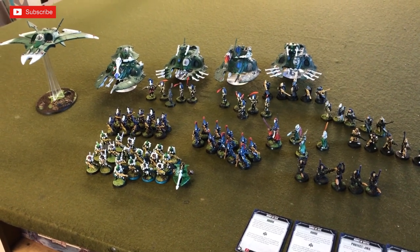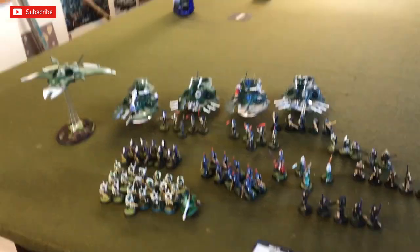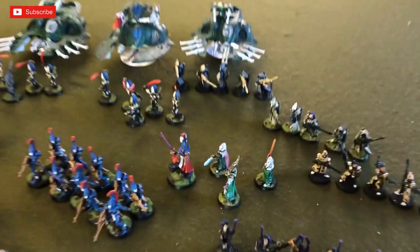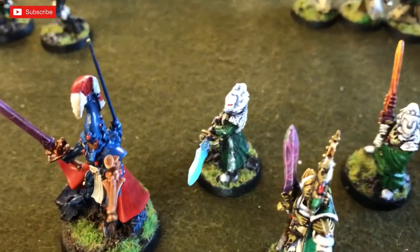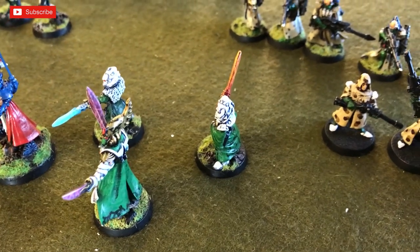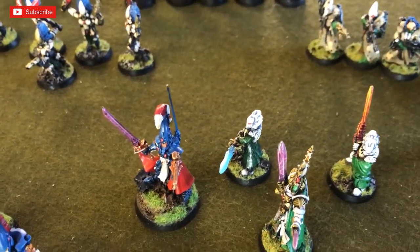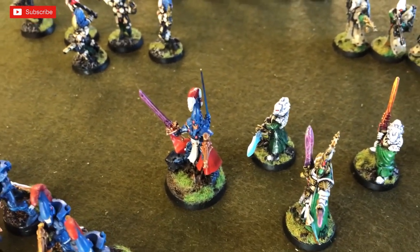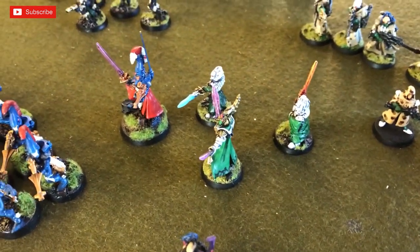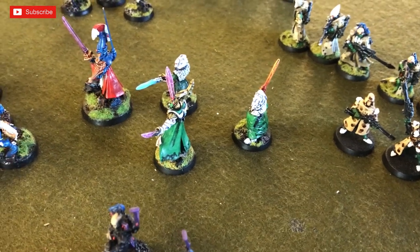I've taken two battalions, giving me quite a lot of command points, which I'll need since he'll have an extra two inches to all movement and an extra inch to charge rolls — meaning I'll be charged by Space Wolves a lot. For HQs, I have four: two warlocks — one with Protect/Jinx and warlock smite, the other with Quicken/Empower and warlock smite — plus my homemade Asurmen, converted from a metal Autarch, and my warlord, a Farseer with Doom and Guide, taking the Focus Will psychic power from Runes of Fortune.